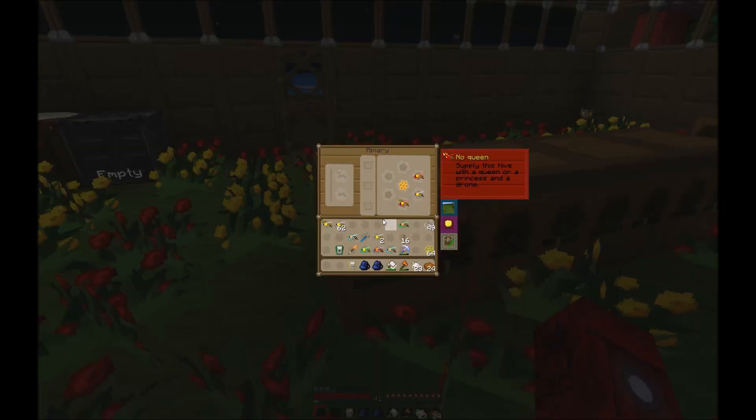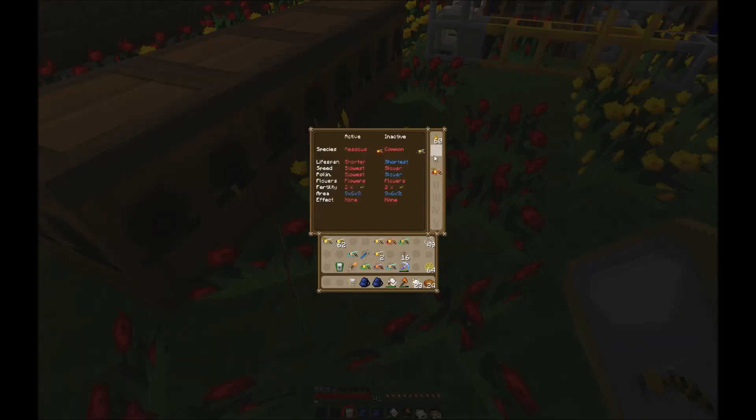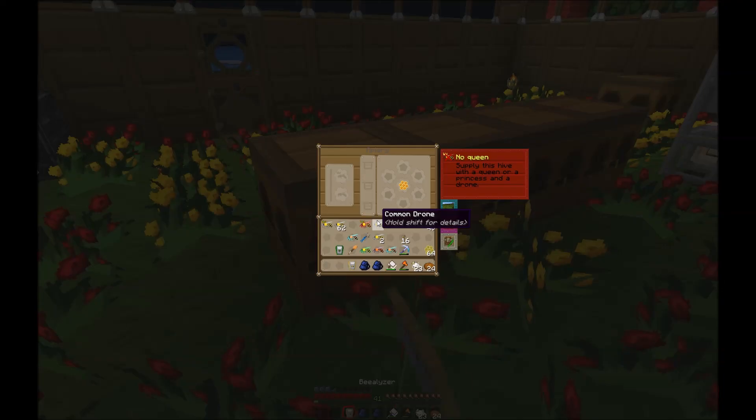Let's go over to our meadows and see — the meadows queen has died. She produced a princess, a common drone, and a meadows drone. Let's pull up the bealizer and see what happened: it was a meadows-meadows, now it's a meadows-common princess. I have a common-meadows drone and a meadows-common drone. So I didn't get a mutation, just an intermixing. We can do another cycle and see what happens.